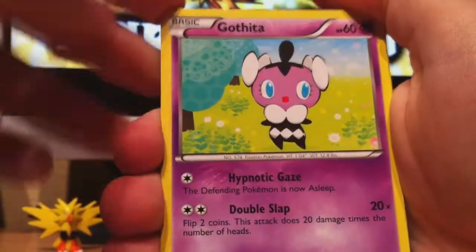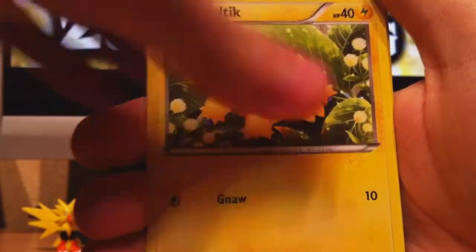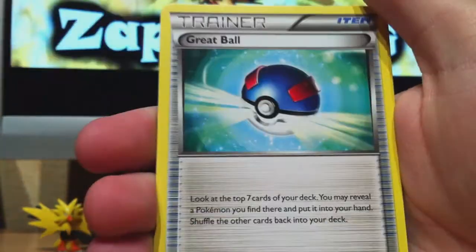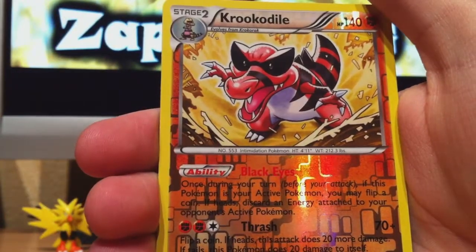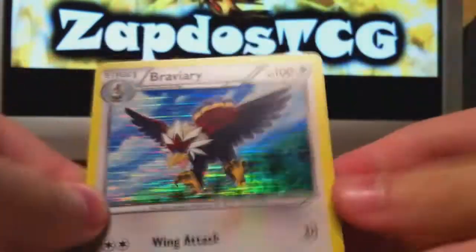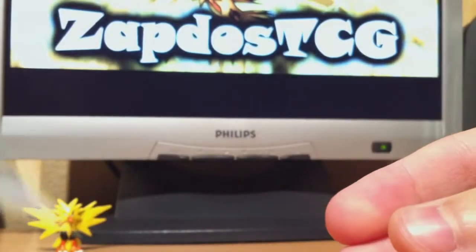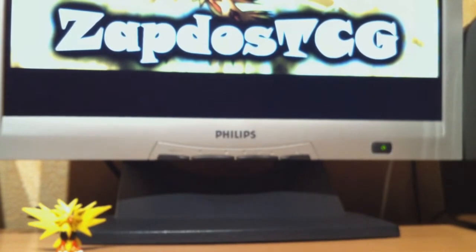Here we start off with a Gatorita, Sandile, Petalil, Joltik, another Gatorita, Max Potion — another great trainer card — Great Ball, and another Gatorita. Crocodile Reverse and that's a rare. And the rare has Braverario — a really great holo card. I'm gonna lay it with the cards I'm looking for, because holos are always nice. You can always trade holos and stuff.